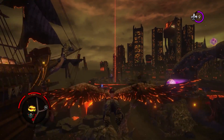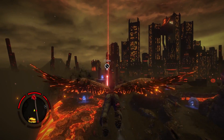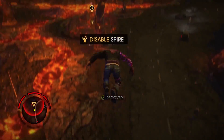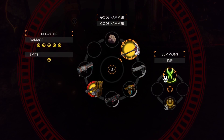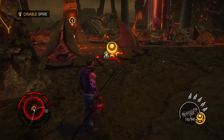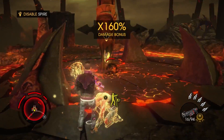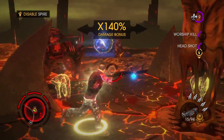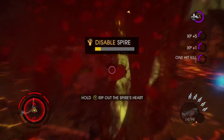Satan has a number of defenses at his disposal — in this case, the Spire. Gat's going to take it out with a new ability called Warship Aura. Gat's going to quickly take care of the enemy and ultimately disable the Spire by ripping the heart out.